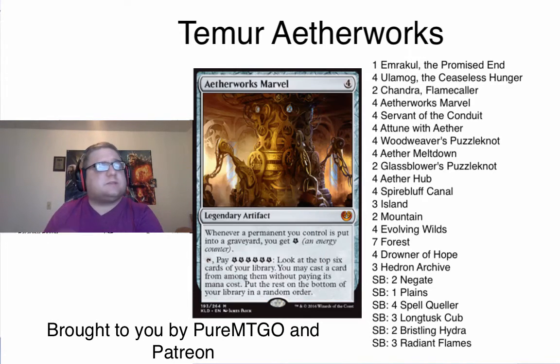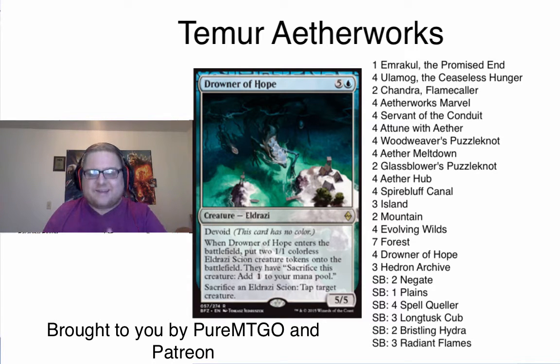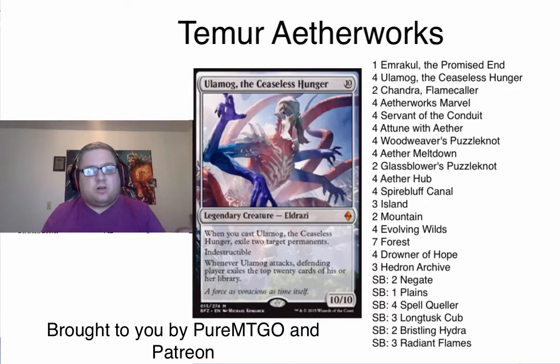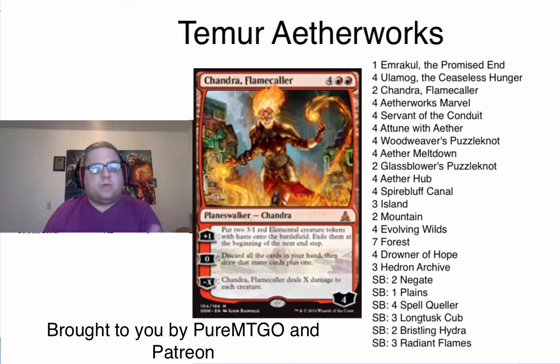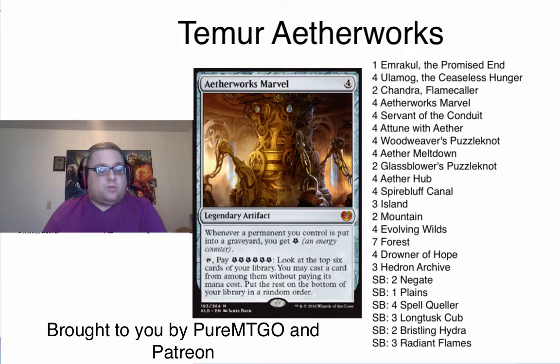The main deck is pretty interesting comparatively. With things like Hedron Archive, Drowner of Hope, and Servant of the Conduit, our deck is very different from the all-in combo Aetherworks Marvel decks. The main difference is that we can actually cast our Emrakuls and our Ulamogs through a ramp strategy. Not only that, but against control decks we have Chandra and Drowner of Hope as very castable threats to tax their counterspells so that we can resolve Aetherworks Marvel.